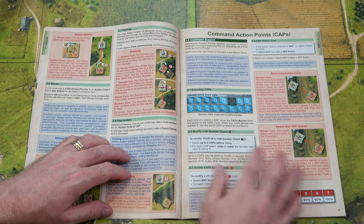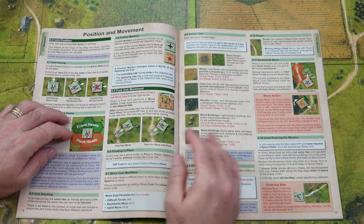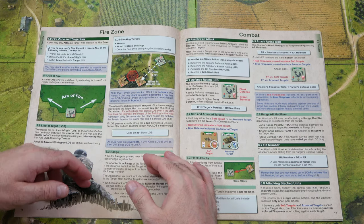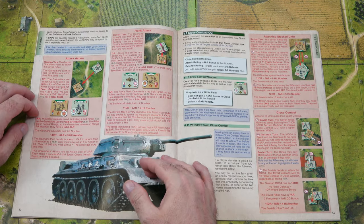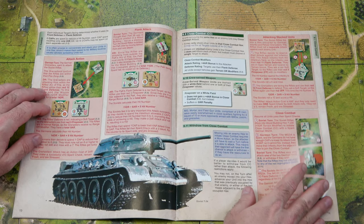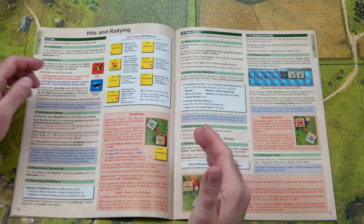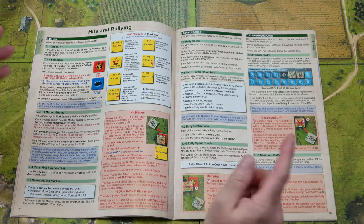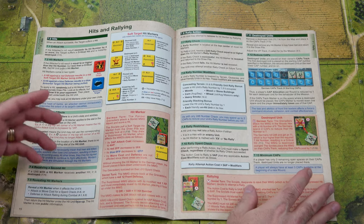Then you have stall action, command support, your action costs, unit positions, foot unit movement, terrain types, roads, units entering the mission, fire zone, target hex, and then your line of sight explanation with illustrated examples, resolving attacks, attack ratings, hit numbers, flank attacks. Then you get into attack actions — again in red, all illustrated examples of play. Hits and rallying — these are your soft target hit markers, and there are also hard target hit markers. You will draw a counter when you get hit to see what it is, so you never know what it's going to be. You don't know what your opponent's hit marker is either, which adds a nice fog of war that I really like in this game.